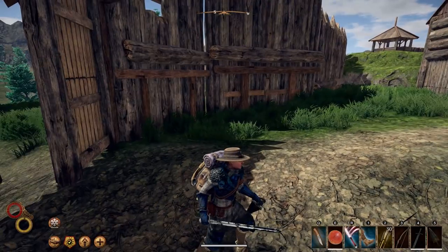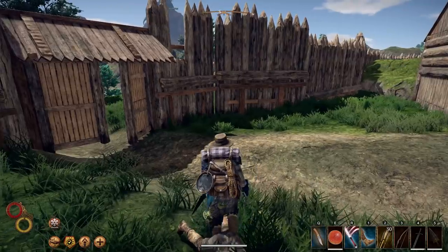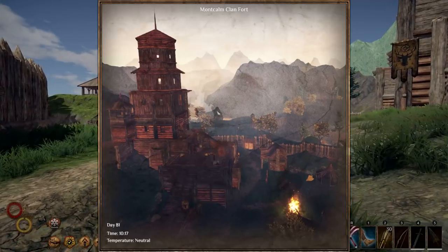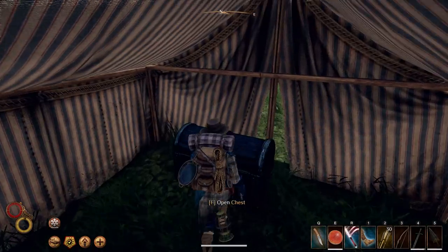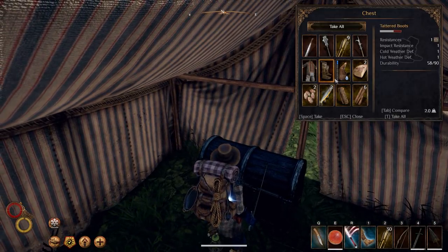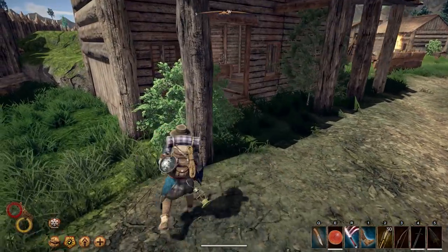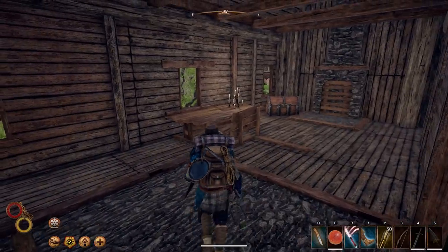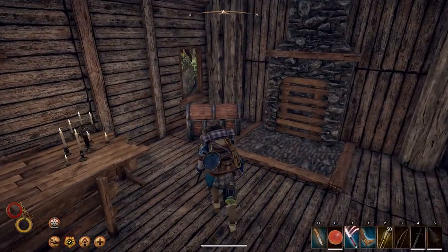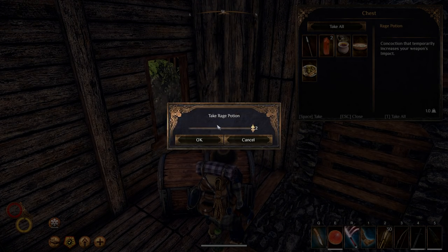So this is the bandit camp — the closest one you can get to — and I died. If you die you just wake up somewhere nearby. I only died because about three bandits came after me and also an armored hyena, and when you get attacked by those you have almost no chance.